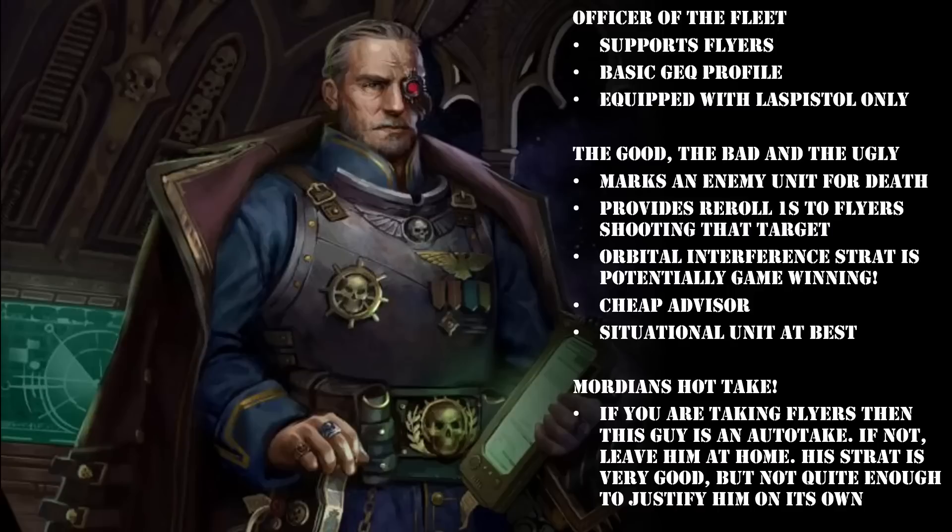Next up we have the Officer of the Fleet — the Regimental Advisor with arguably the fanciest uniform of them all. Like the Astropath, this fancy lad comes with a standard Guardsman profile and is equipped with a single Las Pistol. Straight away it should be obvious you're not taking this guy for his combat prowess. The main reason you're taking an Officer of the Fleet is to support the Flyers in your force. There's a problem with the Guard Airwing — it doesn't have easy access to reroll ones because it doesn't benefit from Regimental Doctrines. Things like Leman Russes can get it via tank orders, and your infantry have the easiest access to reroll ones via a Senior Officer, but the Guard Airwing is left out.